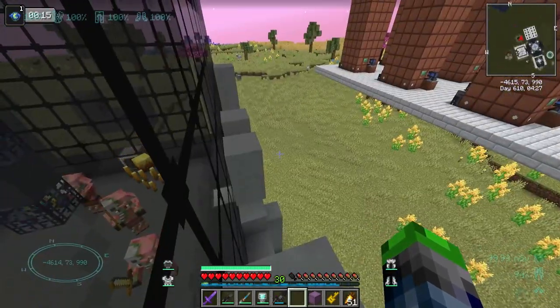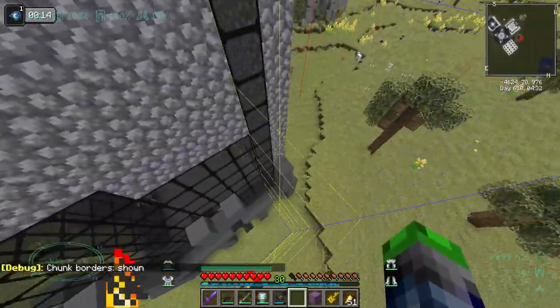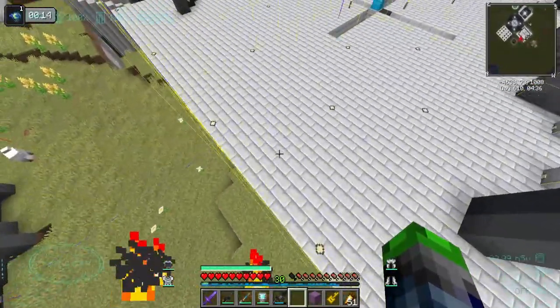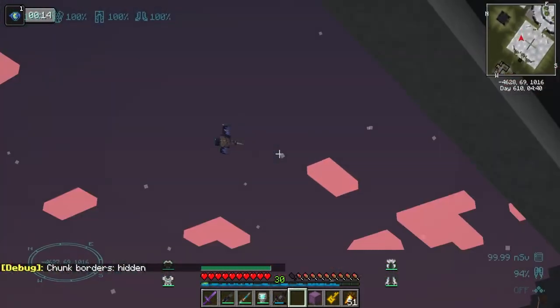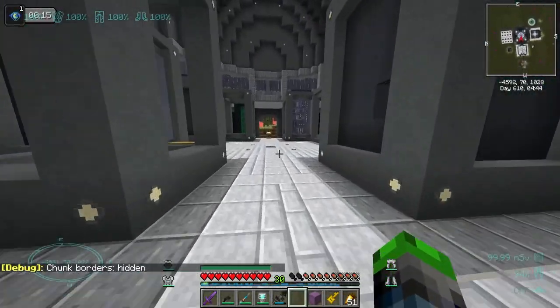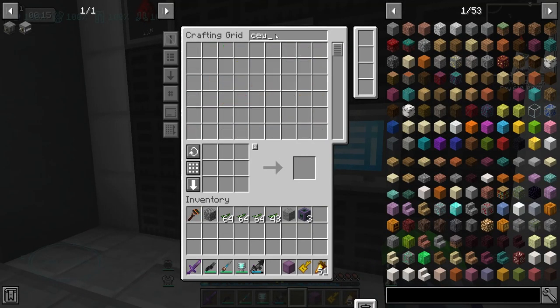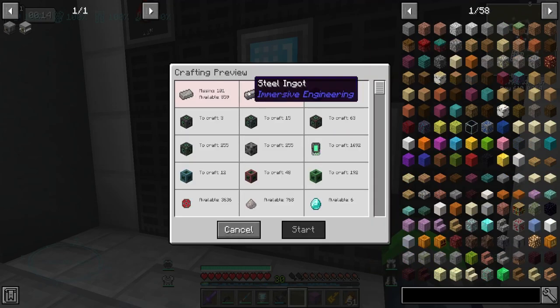What I might do is throw the mob farm about 100 blocks away and just chunk-load it, building it within a chunk boundary. Most of this stuff is located within one chunk — if we were to tear it down, move it, and keep it all within one chunk, we could just chunk-load that one area and be good to go. Let's go ahead and add in those ultimate cells — I want to get a few more crafted up. We type in 'cell' here — do we have enough for three? We need to automate steel, and there's some Immersive Engineering steel in there that shouldn't be.